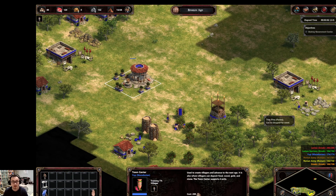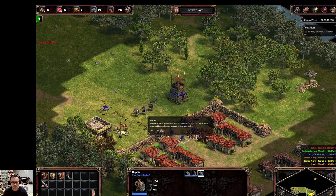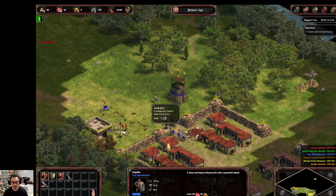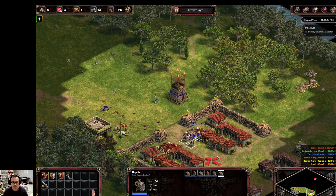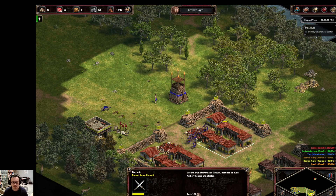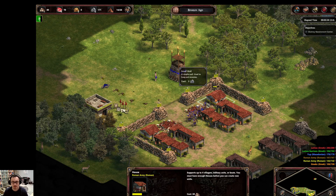My next round of villagers, I'm going to queue them up to chop wood. And I'm just destroying the houses here so my hoplites have more room to maneuver. There we go. This is good. I'll destroy this house too so I can move around more.